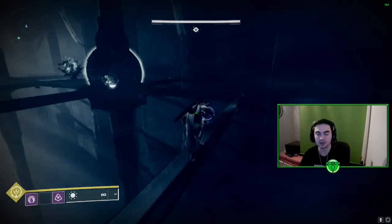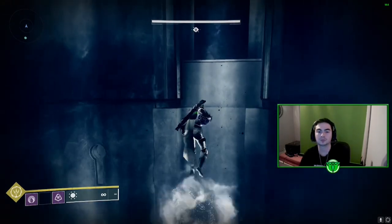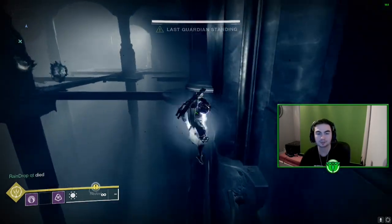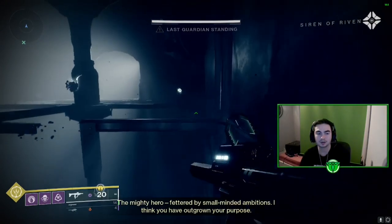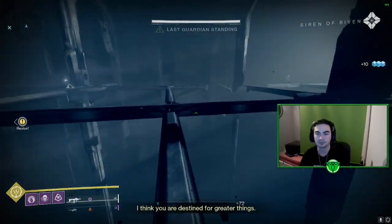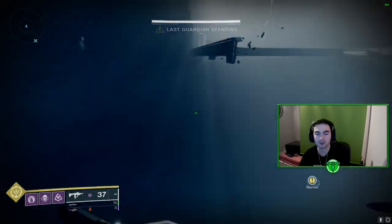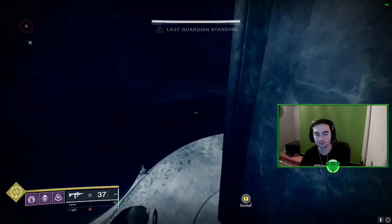Deposit the relic in the next statue — just jump over here and up, which is always the safest and easiest route for me. Jump up onto here, jump up there, and this is where you deposit the second one. Then all you need to do is make it to the throne for another token you have to deposit. Be careful if you leave some ogres alive — they will catch you off guard and shoot you off the map, especially on Warlock where you kind of sink to the floor.